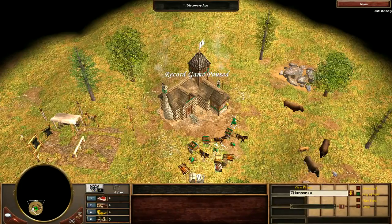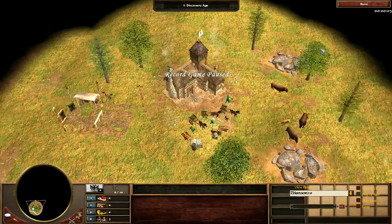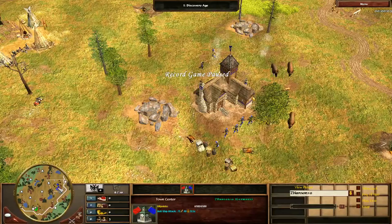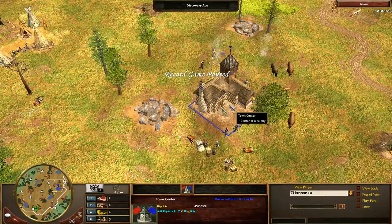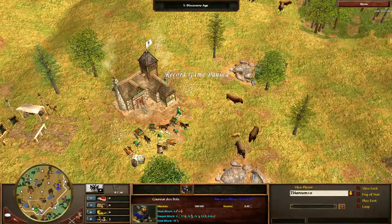Z Hansen is the player we're going to be following today. He's going to be playing the German Civilization. His opponent is going to be playing the French Civilization. The map is Great Plains, standard Vanilla Great Plains.